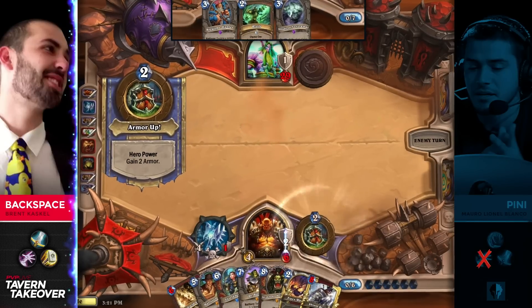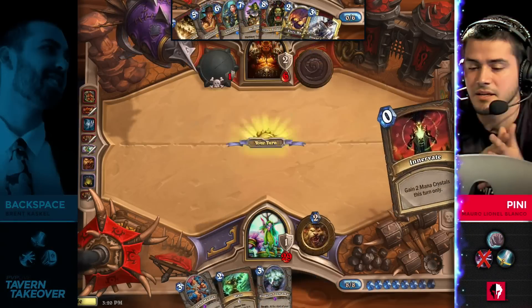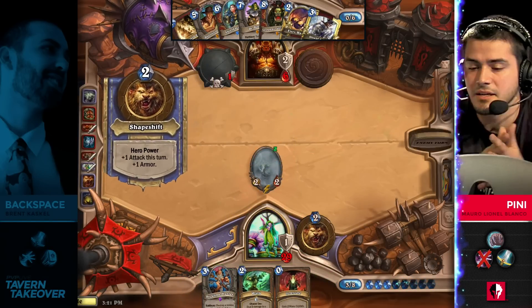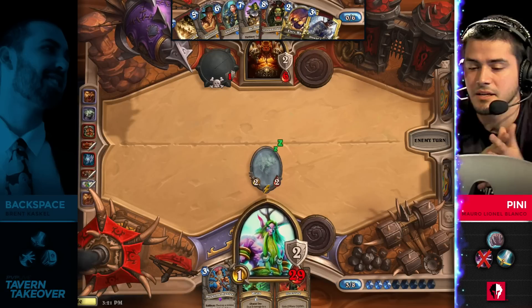He's down to just eight, and Penny is not out of threats yet — he's still got a card draw every single turn. Innervate has got to be one of the worst draws in his deck right now. He was really hoping for something like another Piloted Shredder; that could have spelled the end of the game.